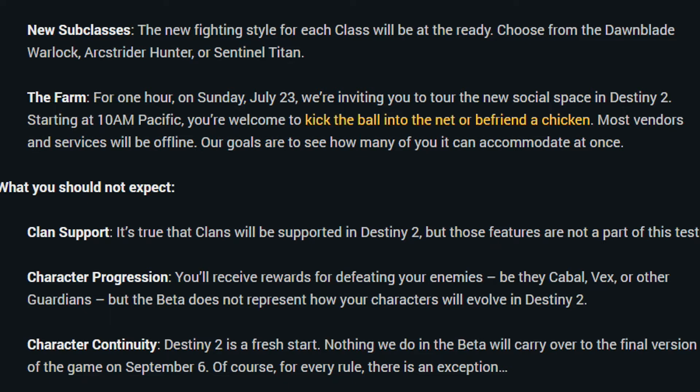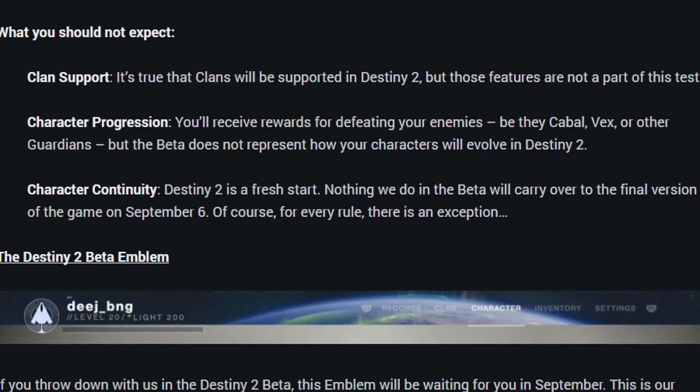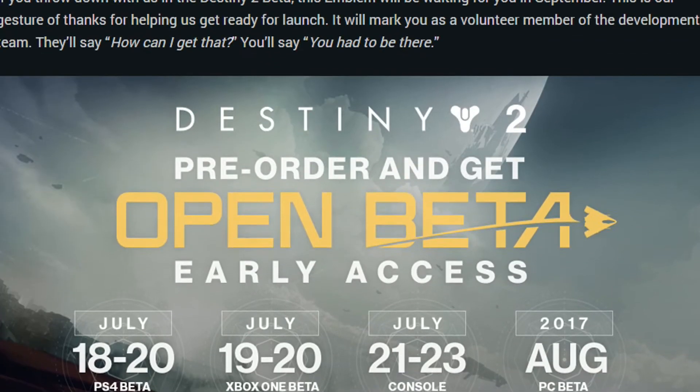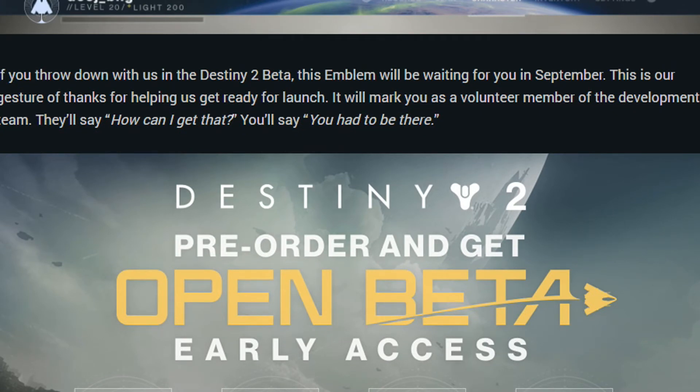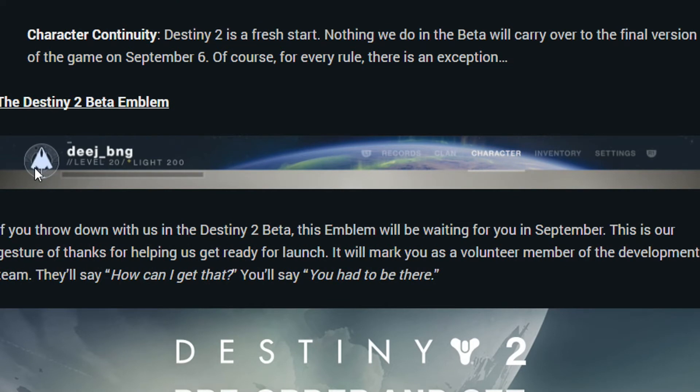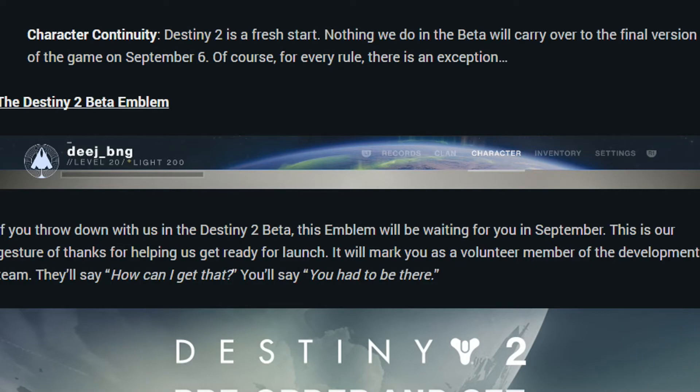Character continuity — Destiny 2 is a fresh start. Nothing we do in the beta will carry over to the final version of the game on September the 6th. Of course, for every rule there is an exception. And as a bonus: if you participate in the Destiny 2 beta, an emblem will be waiting for you in September as a gesture of thanks for helping with launch prep. It'll mark you as a volunteer member of the development team — you'll say 'had to be there.'